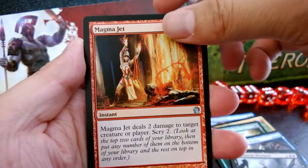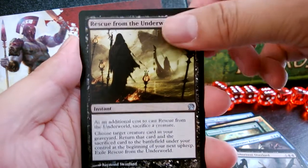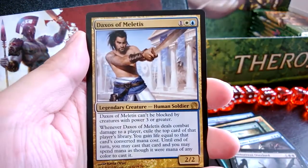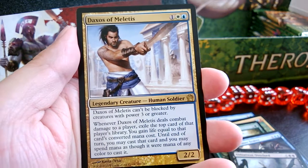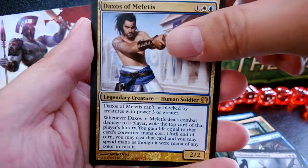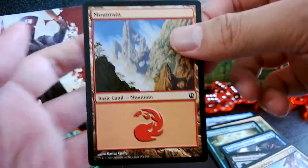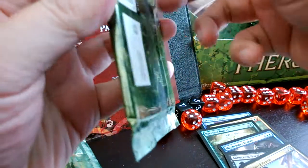For this pack I got Magma Jet, Rescue from the Underworld, Insatiable Harpy, and Daxos of Meletis. He's a 3/3 for two, can't be blocked by creatures with power three or greater, and has some additional abilities. Too much text to read right now — my brain isn't working very well, I just saw that text box and it hurt my brain.